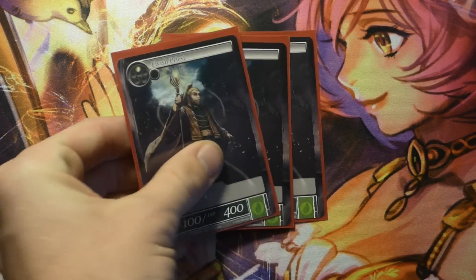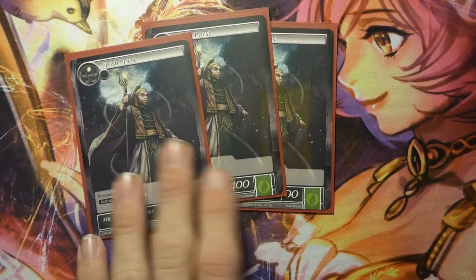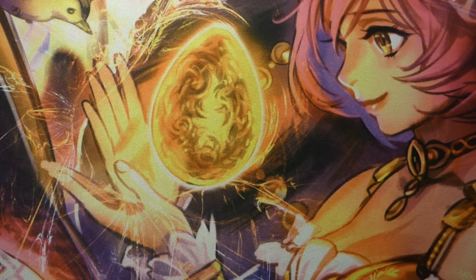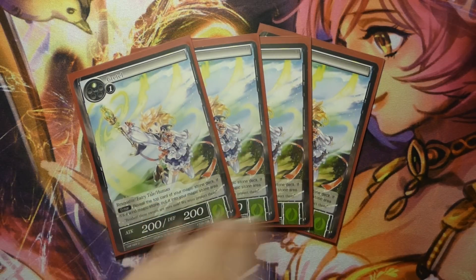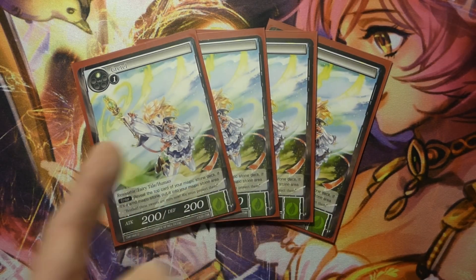Then we have three Elvish Priest, because the turn-one play we want is a mana ramp-based strategy, especially in our Blazer version. Then we have four Gretels, because almost every stone in the setup will be hit by her — we like our mana ramp and small bodies.